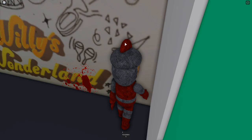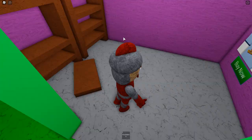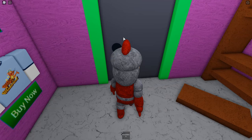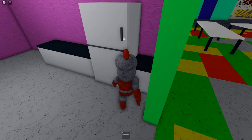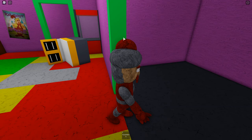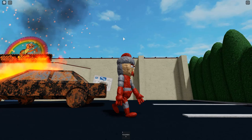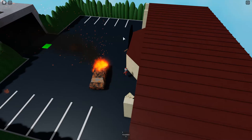Maybe the badge just doesn't exist — maybe it's not a real thing. It is possible I missed it and it's in an obvious spot, but what are the odds? It could be behind an invisible wall or in a corner I didn't see. Do we really want to sit here all day looking for this one badge? Let me check outside — it might be outside, right? What's that up there? Oh, that's it!